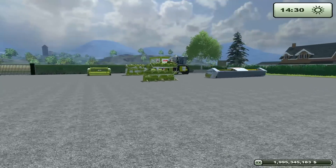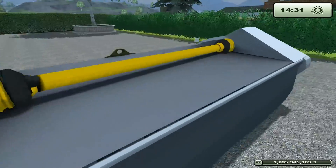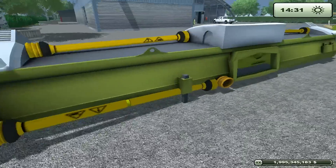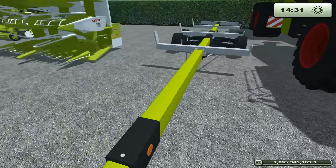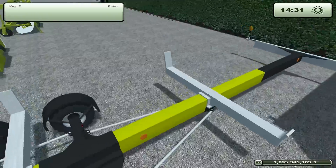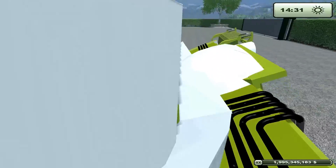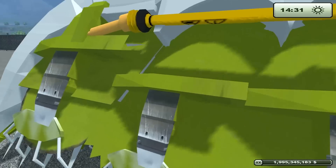Alright, so here we go. Here's our direct disk head — yeah, direct disk head. Here's our trailer, which is very trailer-y. It's always good to have your trailer be trailer-y. This is the lightest weight piece of equipment.